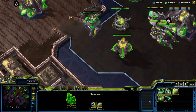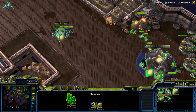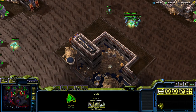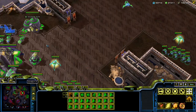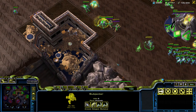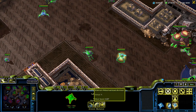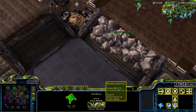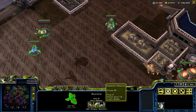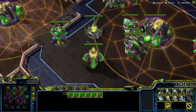Regarding upgrades: Chiron has biological weapons, biological armor, mechanical weapons, mechanical armor, and shields (universal). Most Chiron units are like cyborgs — biological and mechanical — so they benefit from both upgrade types. Purely mechanical units like the Umbra don't have the biological tag, so they only benefit from mechanical upgrades. The Aurora is biological, so it shares upgrades with the Vaults — similar to how Banshees and Marines share the same attack upgrade.